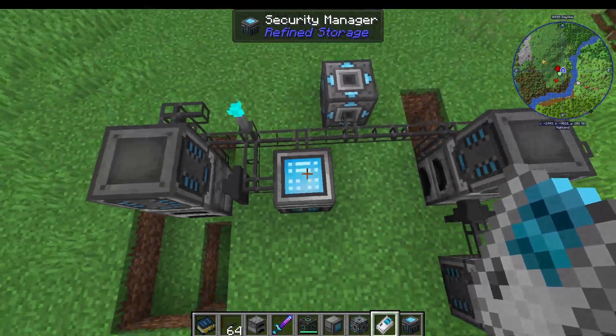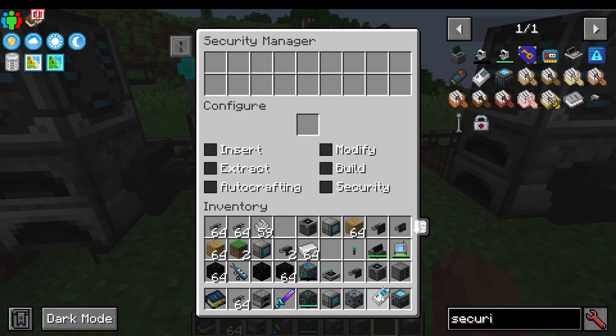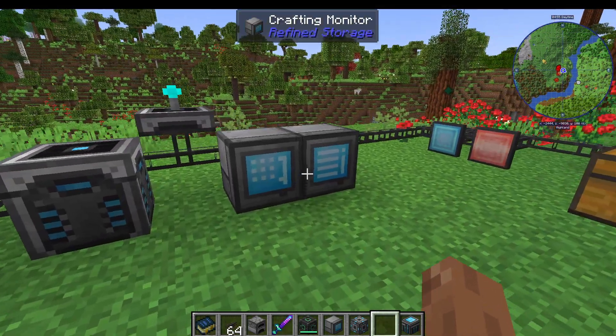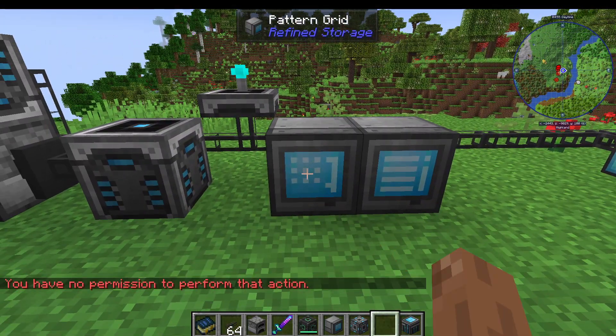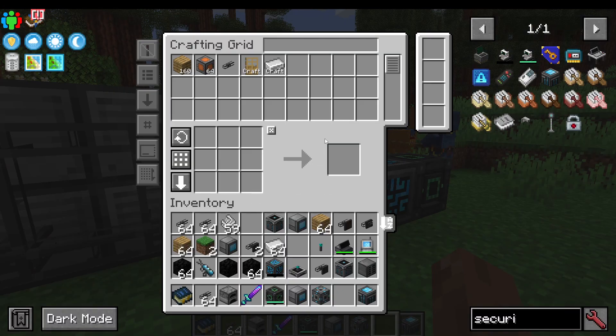This Security Manager is connected to this network. If I get the security card and put it up to the top here, it has all these slots for different players. This now means that this player can insert but not extract. So if I go into a grid here, you can see it says no permission to perform that action. Whereas if I put more permissions on there, now I can access it.